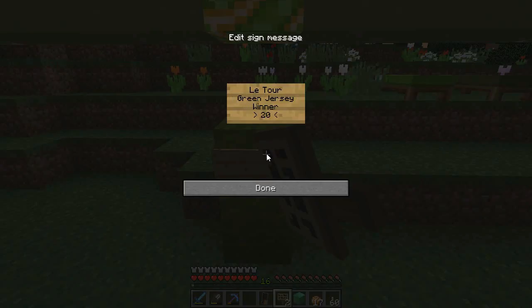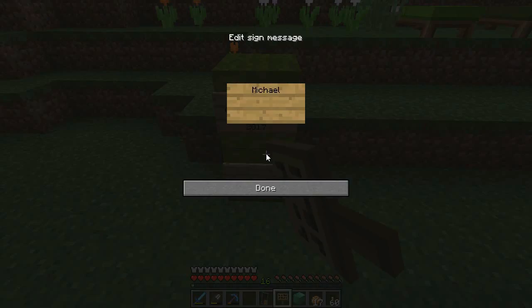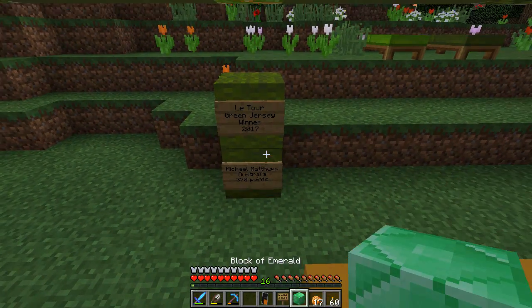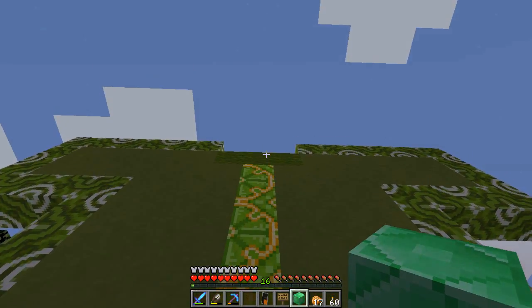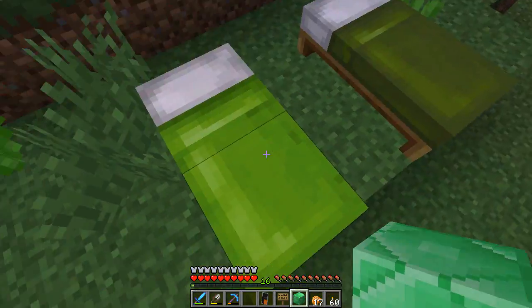The winner of the 2017 green jersey: Michael Matthews, Australia, on 370 points, beating out Andre Greipel, another great sprinter. I was going to put a block of emerald there somewhere — let's see what that looks like. We've got a couple of new green beds over here to go with the green jersey.